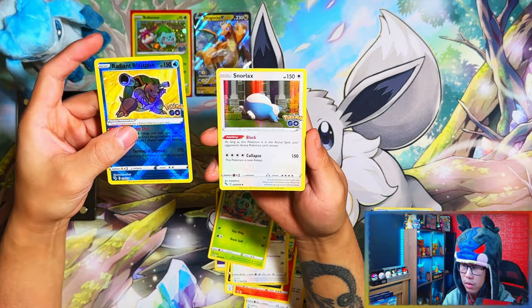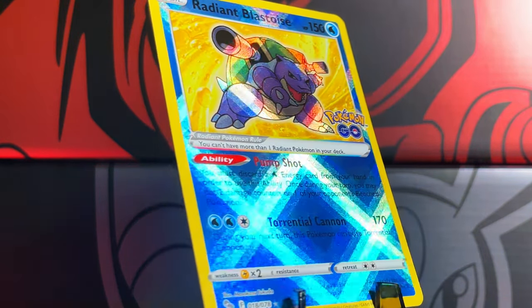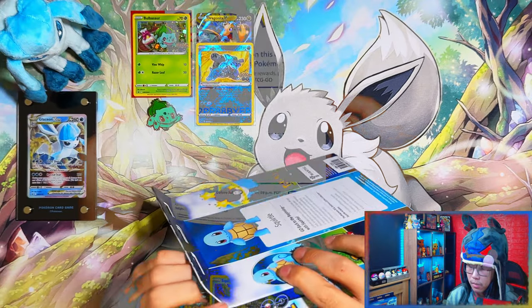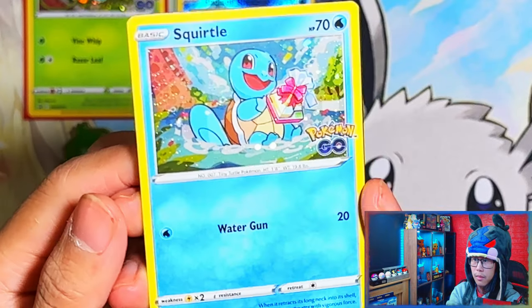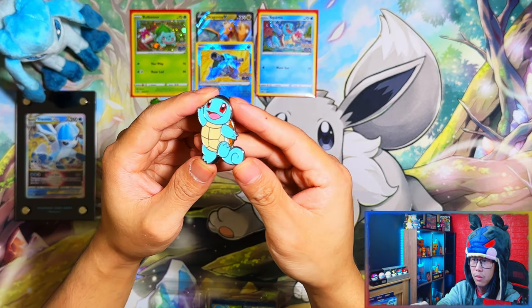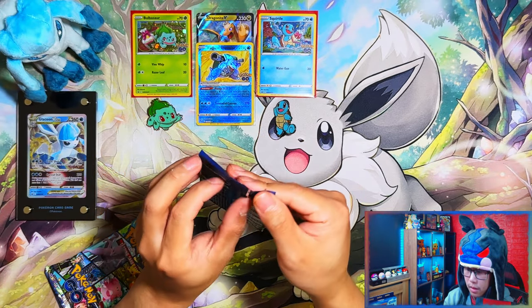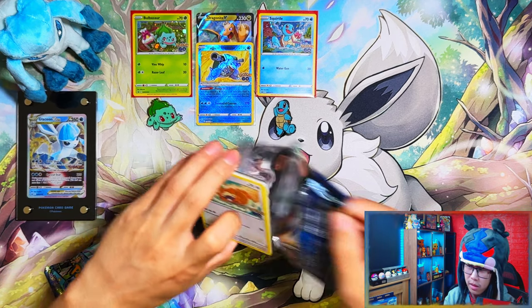Oh nice! Radiant Blastoise is not too bad of a pull, and a Snorlax. Moving on, we have the Squirtle box. Here are your cards. Here's your Squirtle promo and one more card. And your code card. Here's your Squirtle Pin Badge — these pin badges are really nice. I need to get a cork board to put all my pin badges on. Obstagoon wasn't too bad — a V and a Radiant. Three packs, not too bad.